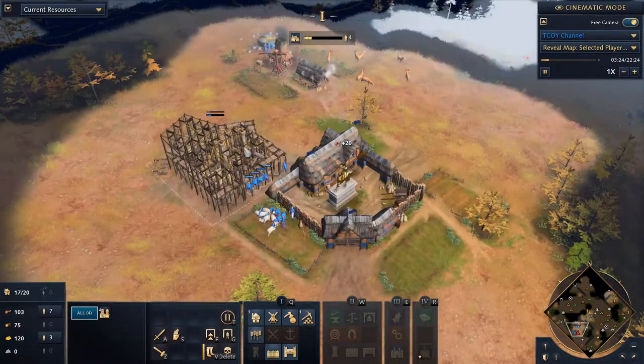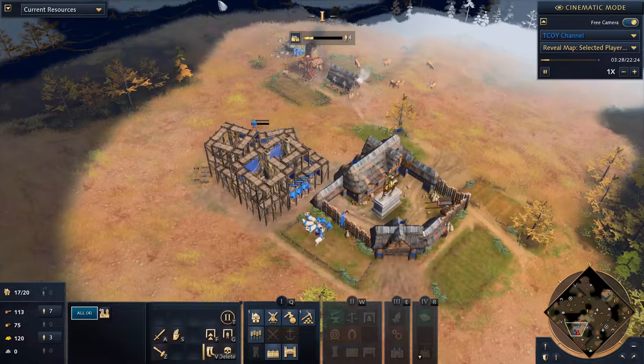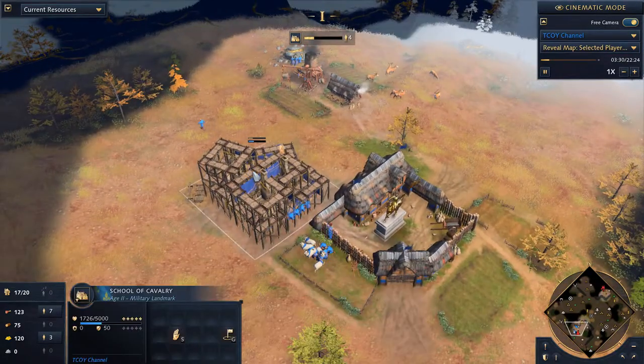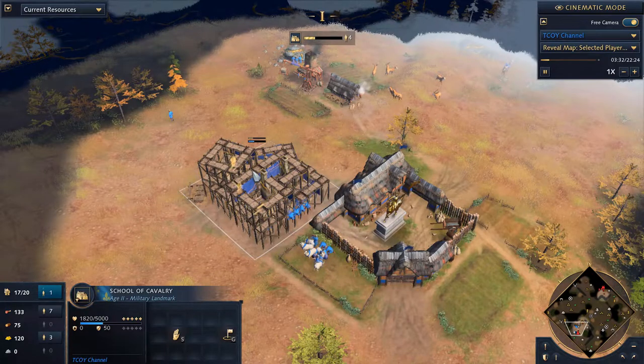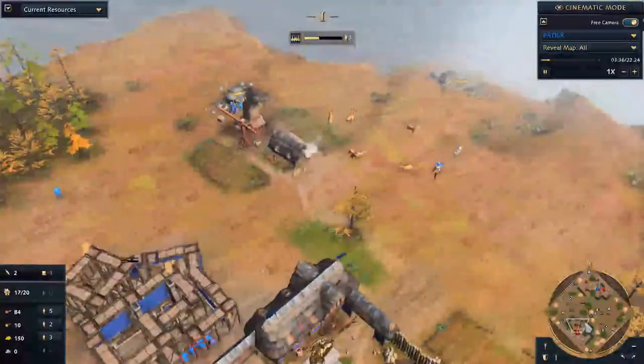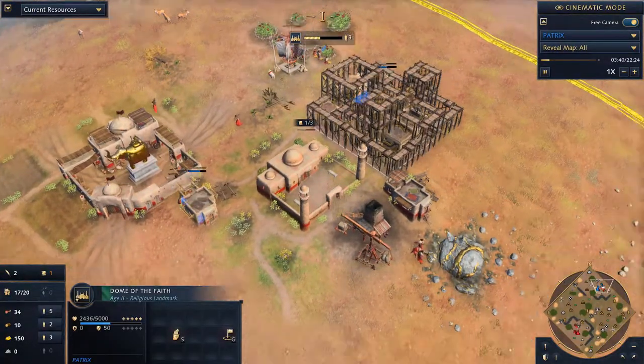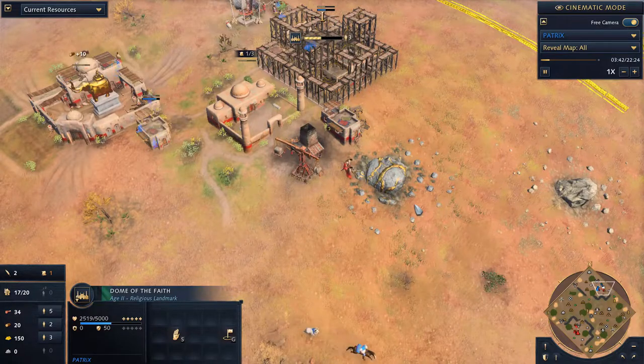That gives you an extra 20 to 30 resources from those villagers before they become idle building the landmark — it takes about a minute and a half to get it up. Jumping over to Patrick's side, you can see he's also going up with the Dome of Faith, because he wants those early scholars to get them into the mosques.